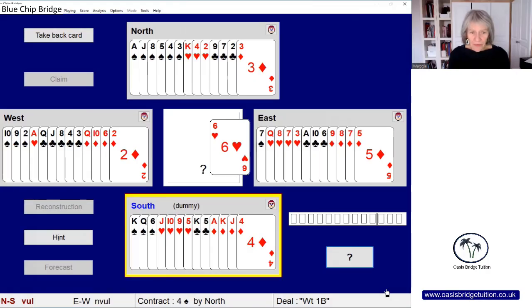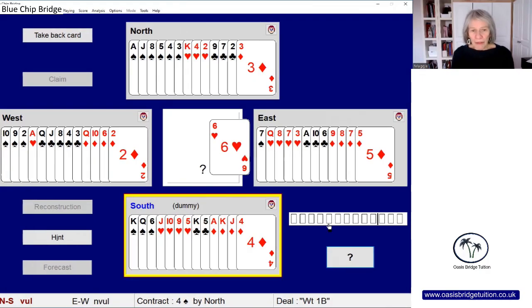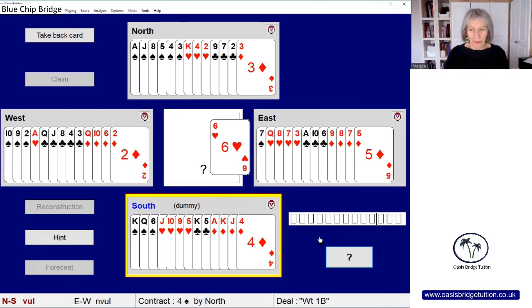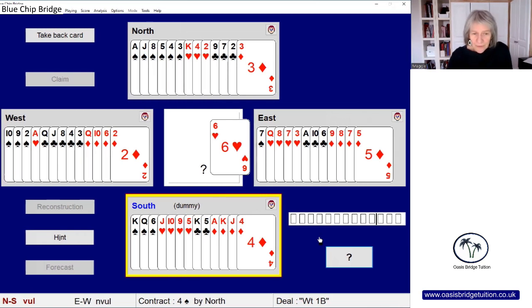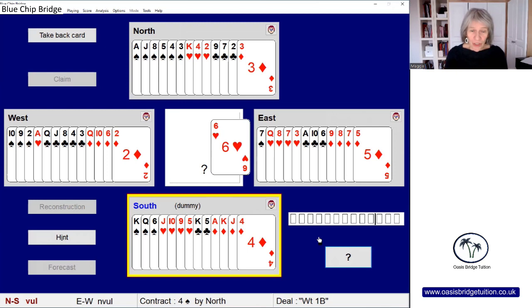Now we can have a look at all the hands and think about how this will play out. We have a heart lead from East — we're going to lose one with the ace of hearts, we're going to lose the ace of clubs, and West will be able to trump one of our hearts. We're not worried about the queen of diamonds because we've only got one diamond in the North hand and we'll be able to trump that. We'll make 10 tricks, and we're North-South vulnerable.